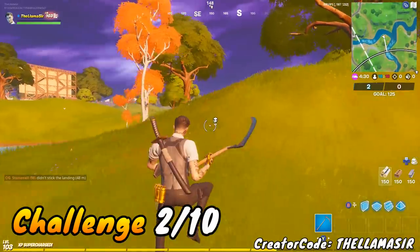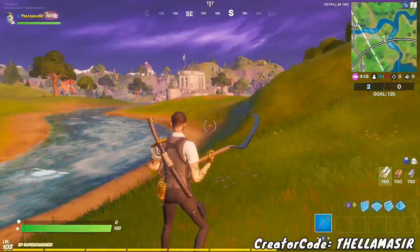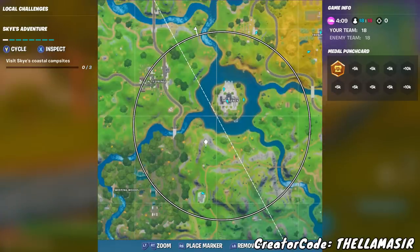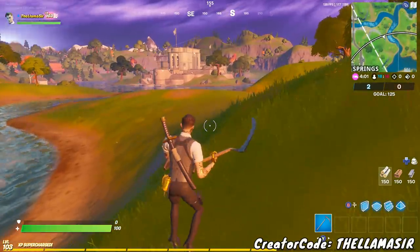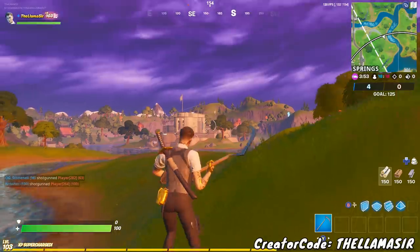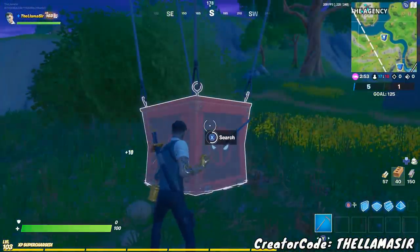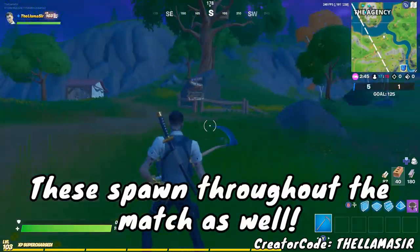Since we're in Team Rumble, there's also a challenge where you have to open either a supply llama, a rare chest, or a supply drop. Team Rumble is the best mode for this because at about four minutes on the first storm timer, the first set of supply drops spawn in the middle circle. After you get the teddy bear challenge done, go ahead and grab some supply drops. As you can see, there are three of them — glide over, knock one down, open it up, and you're working towards that challenge.